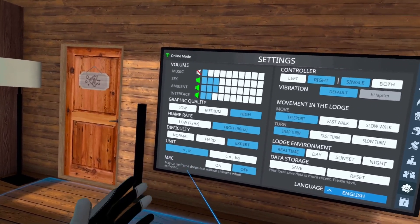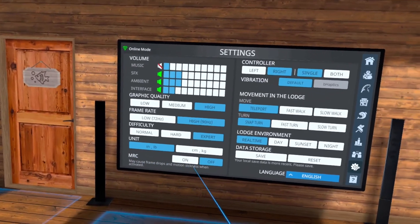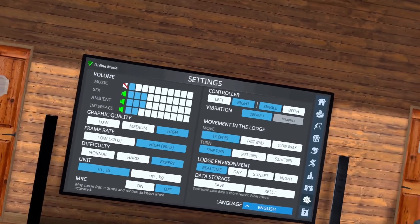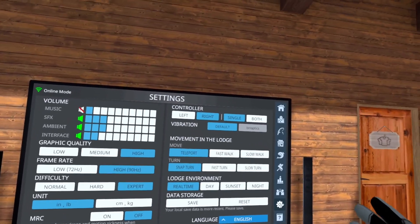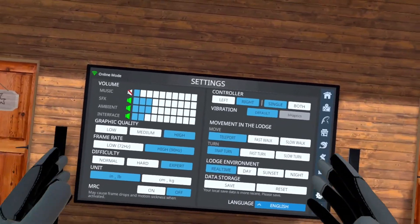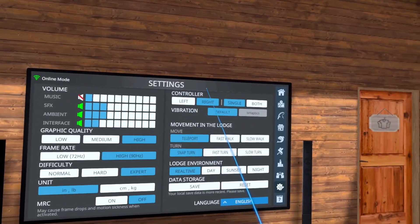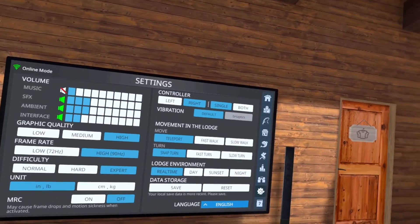Normal difficulty lets you see fish in the water with your glasses on. Hard difficulty removes that but gives you a fish finder — like using a fish finder on a boat. Expert difficulty removes the fish finder and the ability to see fish at all, more like real fishing. You can change your unit of measure to suit your country. MRC is mixed reality content mainly for content creators who want to use a green screen to film themselves inside the game.